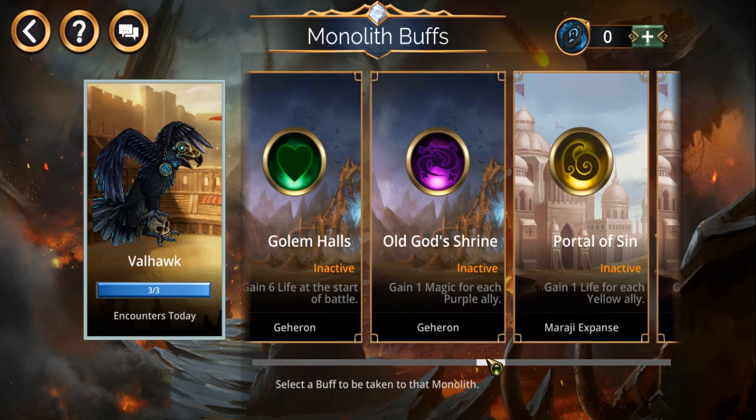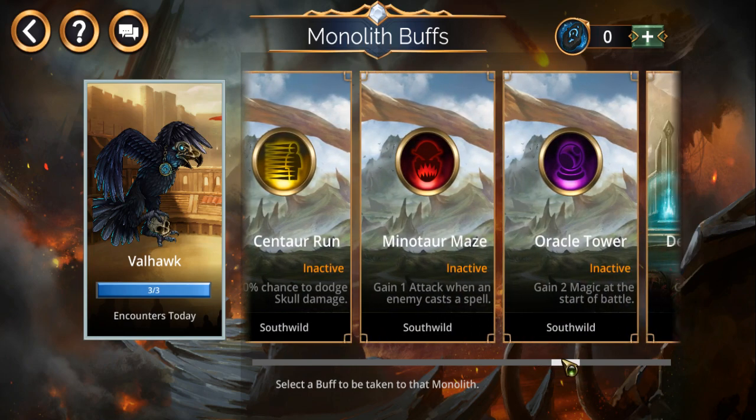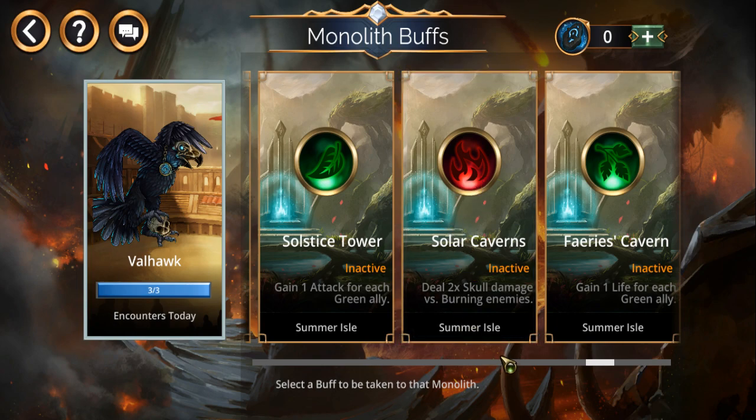There's another buff that would probably be a pretty useful one. This is almost what classes like Slayer or Sunspear have — deal double skull damage versus burning enemies. It's not as potent, but Sunspear and Slayer don't give you that until the class reaches level 100, which can take quite a while. As an alternative, if you've got a team that can burn enemies — especially if you can curse them beforehand to force the burn — something like this could be a good alternative.